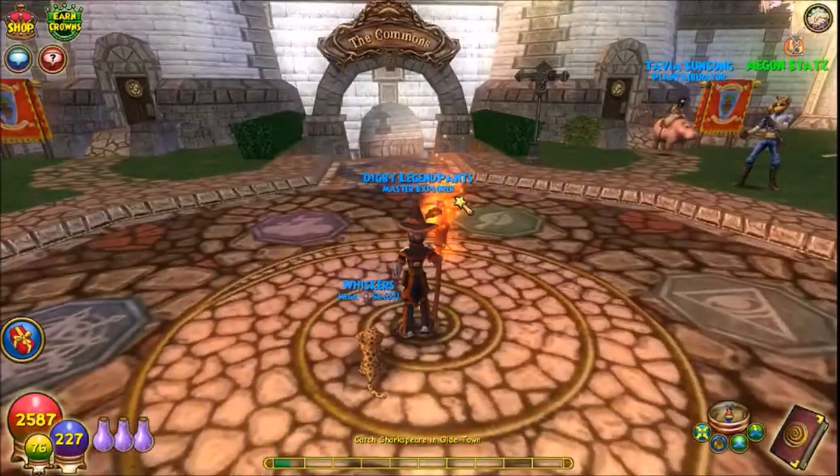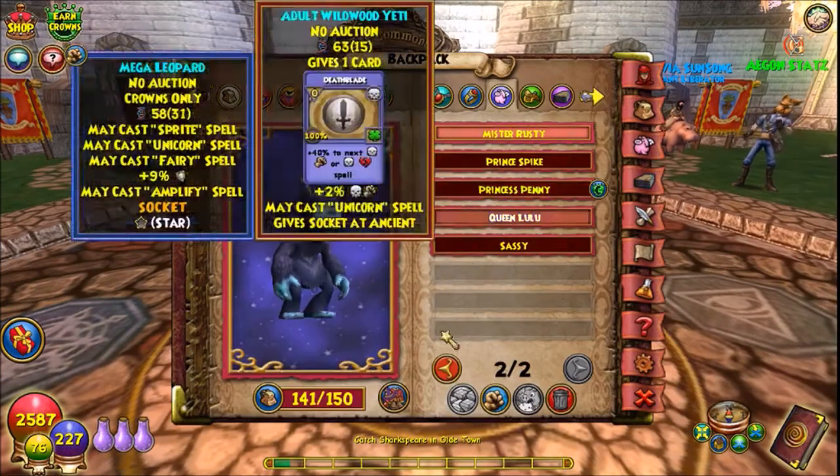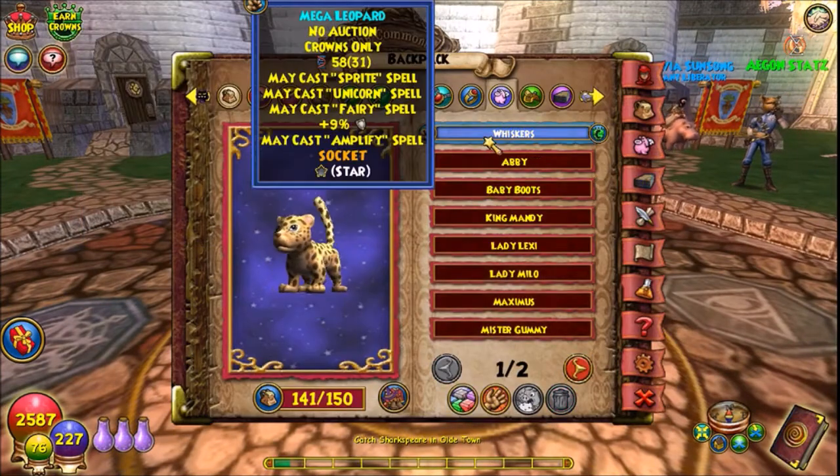So this is my Death Wizard here. This is my stoning pet — Sprite, Unicorn, Fairy, Spearproof, and my cat's Amplify.